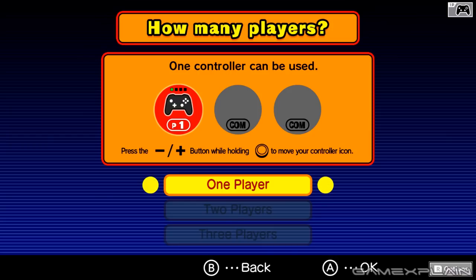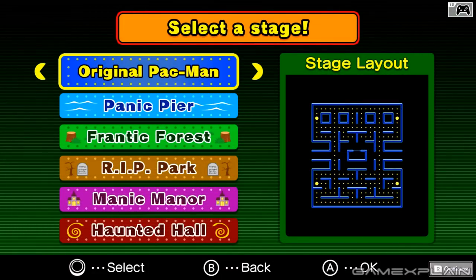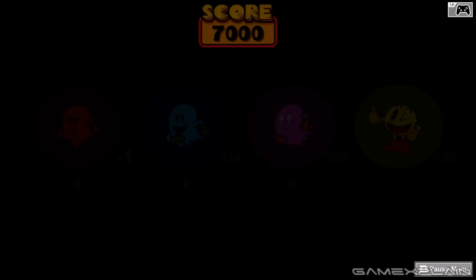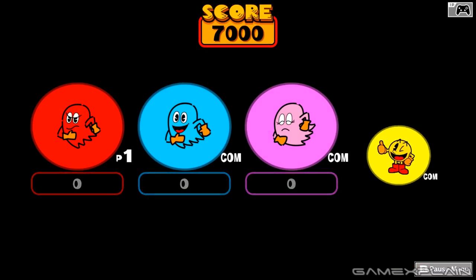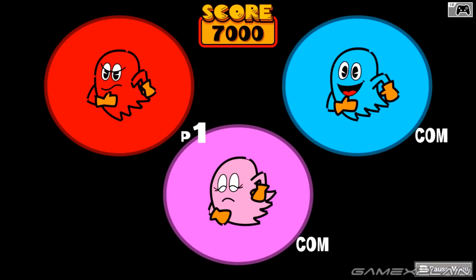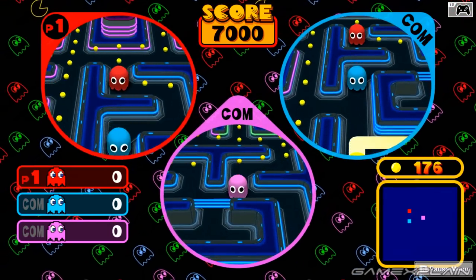It's too bad they couldn't figure out a way around that or do a full split screen thing, but whatever. So we're gonna choose one player, aim for 7,000 points, and start off with the original Pac-Man map — it's a classic. We are working together to take down Pac-Man, and the other ghosts are CPUs, so we won't be working together too much verbally, but that's never stopped us before.